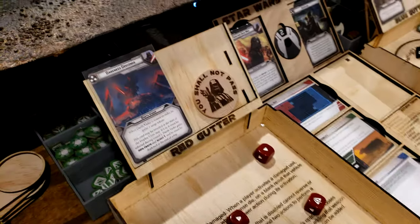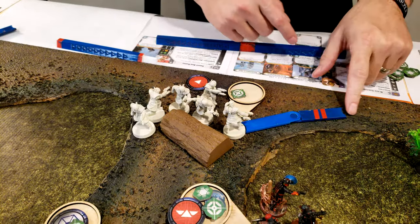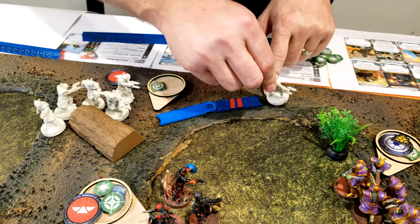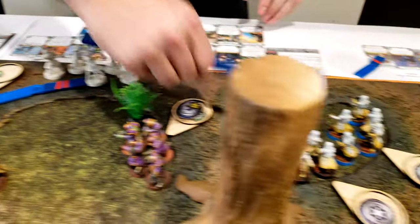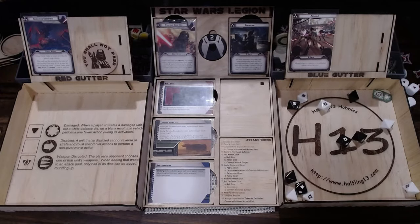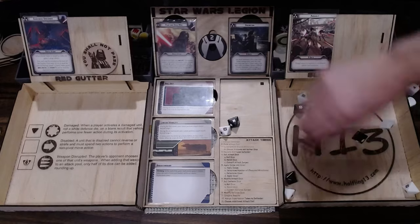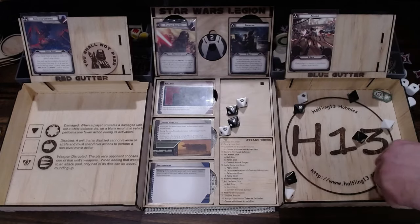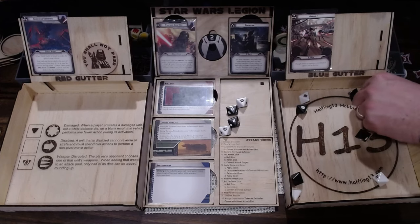Blue player will pass. I'm pulling this unit out and they're going to move forward and shoot this squad right here. They do not surge. Two crits and that's it. I'll take an aim and reroll.